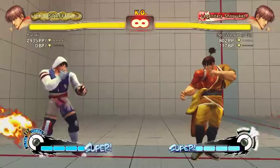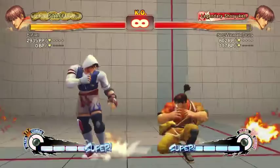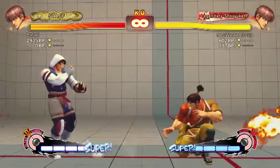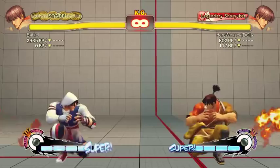Down-forward roundhouse slides. It's useful sometimes. It doesn't knock down unless it gets the earlier hits, and it can be safe if you space it out nicely, but it won't knock down at safe ranges. His low short is his only three-frame button — really, really fast. It's frame-advantageous enough to combo out of, but it's slightly harder than his jab.